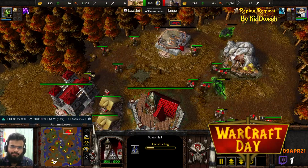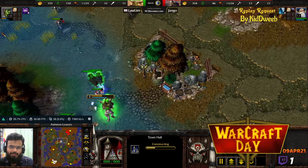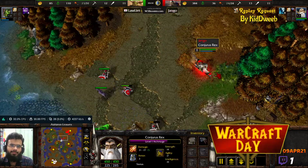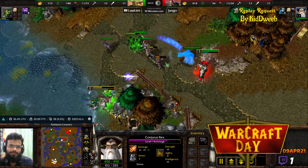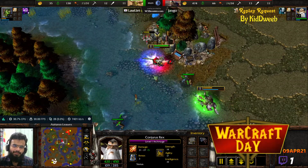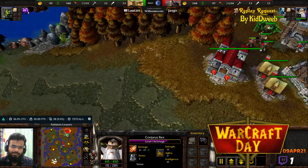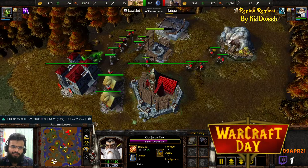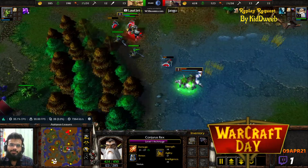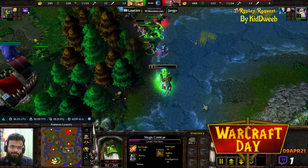It is tech time — the Town Hall is upgrading. Any peasants lost over here will not be recovered for Jango, so he's going to have to be very careful. If he loses peasants, his economy is going to be disrupted. His wood harvest rate will drop to an unsustainable level, and he'll feel the effect as soon as he hits tier 2 — won't be able to set down his tier 2 buildings or get a second hero. A lot of things get disrupted. That Farseer is taking a beating, now down to 65 HP.